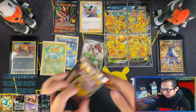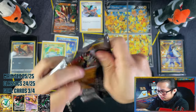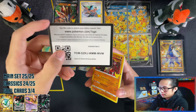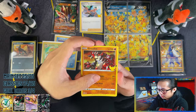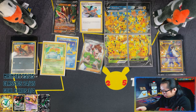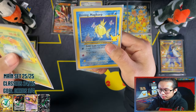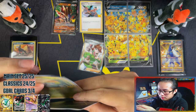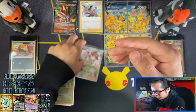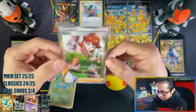Last pack guys, last pack - doesn't look like I'm gonna go out with a bang. Raidon, there's my Wim, Reshiram, and Professor's Research - damn. Yep, I guess I'm not going out with a bang, but we pulled a Venusaur and Shining Magikarp which isn't too bad. Base set Venusaur - classic card, always good to pull a base set - and a Shining Magikarp. Two good cards, I'll take that. And then we have Honey from Chilling Rain, and then we have the promo.